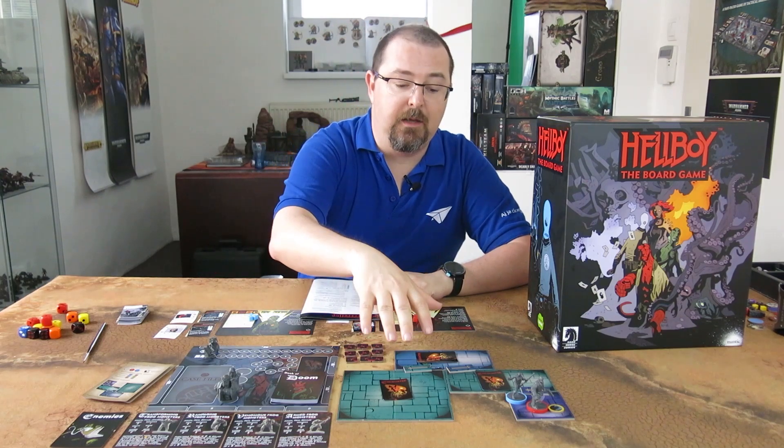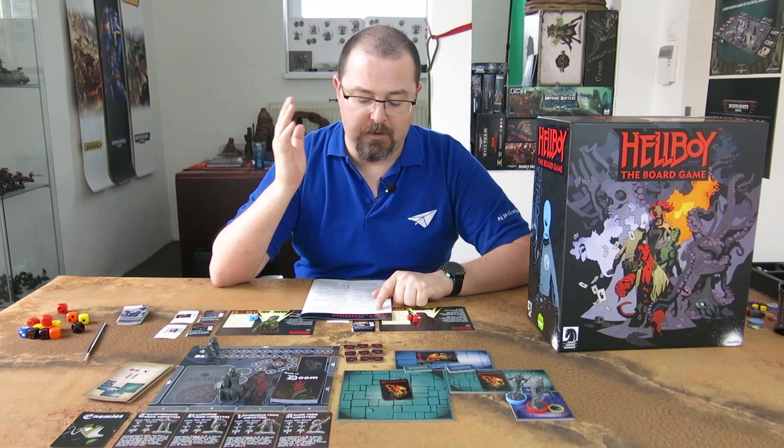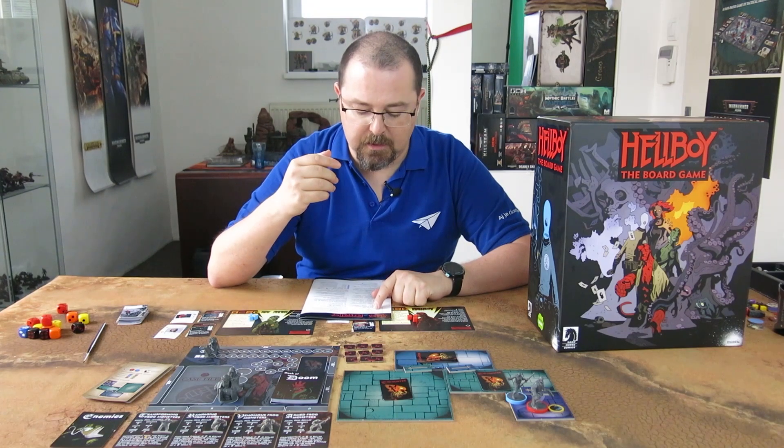Phase one is the enemy phase. If there were any enemies on the board, they would move and they would attack our agents. Then we have an agent phase where our agents will take their actions — they will attack the enemies and they will explore. We will get to the actions in a bit.